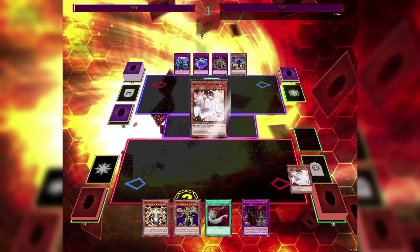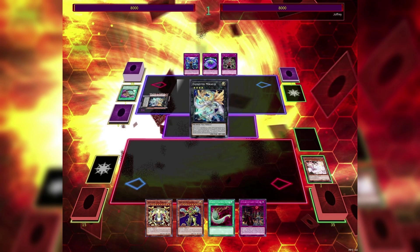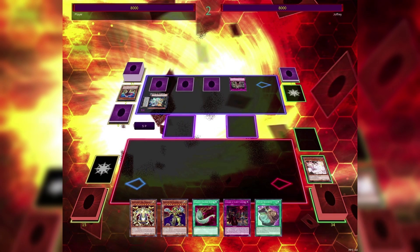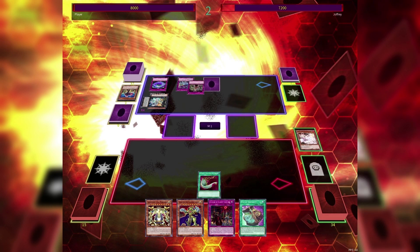Here I am playing against Exorcister. He Prosperities, I Ash. Then he uses Martha — should have maybe kept the Ash, I guess. He makes a Melikyus. Melikyus detaches 1, grabs Returnia, sets an Imperm, a Gozen Match and a Summon Limit. Pass to my turn, standby phase, he flips Gozen, he flips Summon Limit. I Duster, he uses Returnia to banish my Ash.